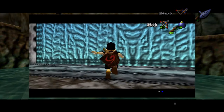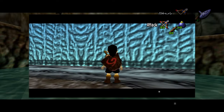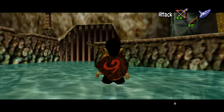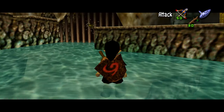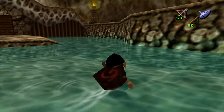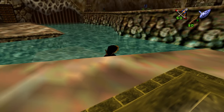A dry roll will change if you backflip or side hop beforehand, and we're gonna take advantage of this. Backflip, dry roll — really cool, right? Now turn 180 degrees. Backflip and dry roll again. Let go of target during the dry roll. Now we're in the right spot with the right angle.